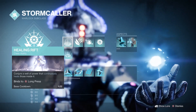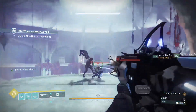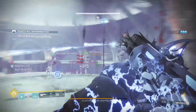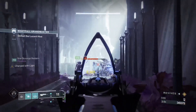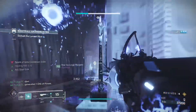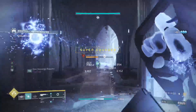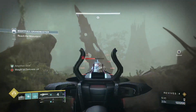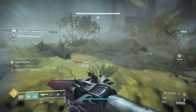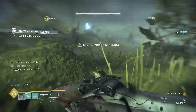Electrostatic Mind: defeating targets with arc abilities or jolted targets creates an ionic trace. Collecting this trace will not only amplify your arc buddy, but it also makes your movement speed and weapon handling greatly improve. Once you are amplified, when you begin to sprint, you will activate a speed boost. This might take a little getting used to, but once you do, it is staggeringly quick. For those who have ever struggled clearing the swamps in the Lightblade GM, you will cry when you see how easy it is once this is activated, as you have the speed boost bonus until you stop.